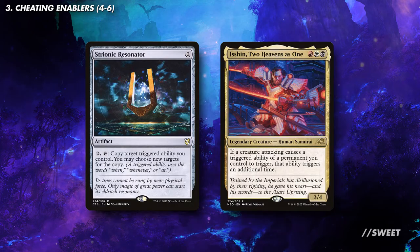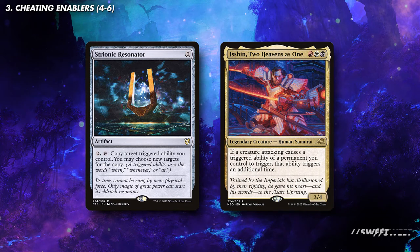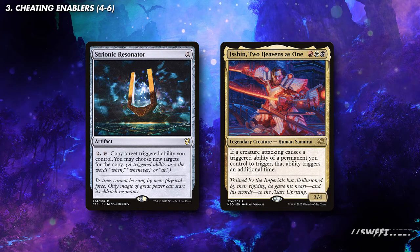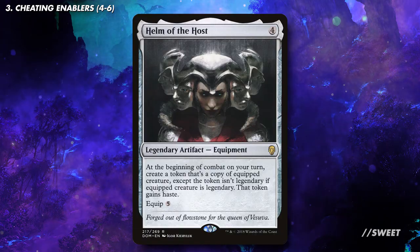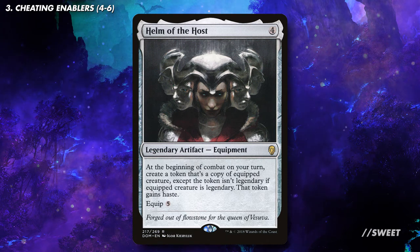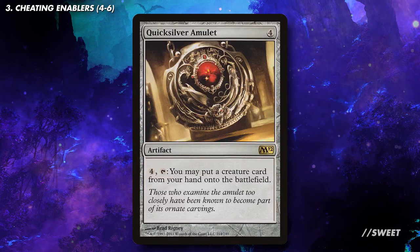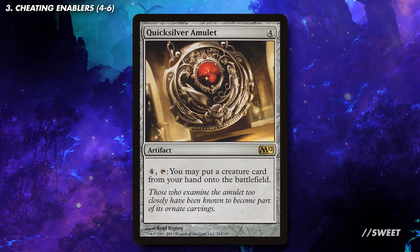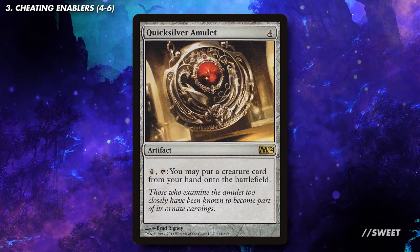After those you have cards like Strionic Resonator and Isshin, Two Heavens as One, which can double up that attack trigger of Kalia. This means each time we swing we'll put two creatures into play from our hand every time we attack. Then you also have Helm of the Host, which can make copies of Kalia so we can cheat more things into play. Then when we do have something huge in play we can equip the Helm to that so we can get copies of that big creature as well. And then for some redundancy we have cards like Quicksilver Amulet. With all the large things we'll have in this deck, making them only cost four mana and effectively giving them flash will be very solid, especially if Kalia is ever removed.